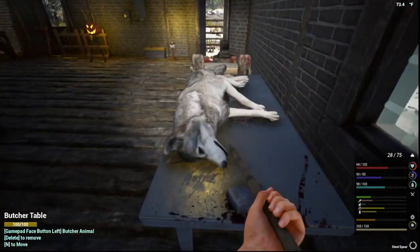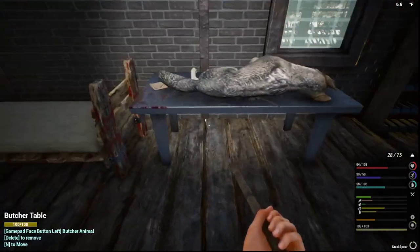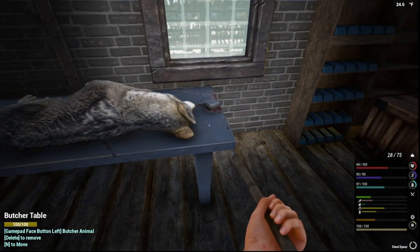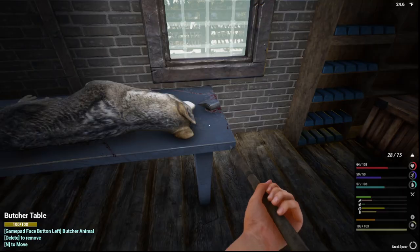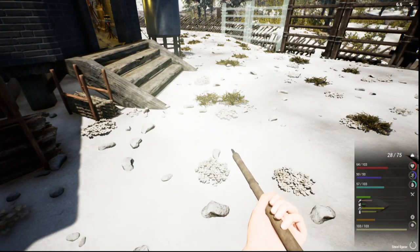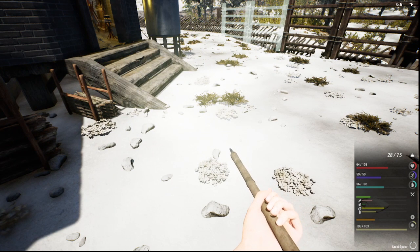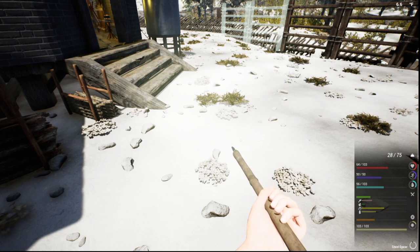I have a wolf here on the butcher table. If you make yourself a butcher table, a lot of people butcher the meat and you get one liver. Now there are two things you can do with that liver. One, you can take that liver over to your campfire, cook it, and eat it. You can eat the liver raw, by the way — it's going to take away 10 points on your health — but if you're in a position where you need to do that because you need the proteins, okay.